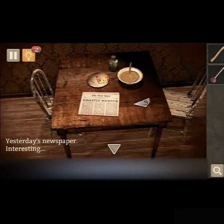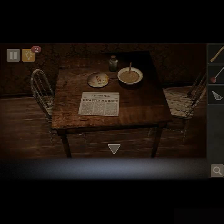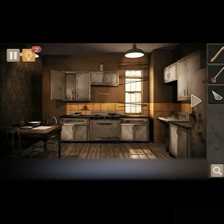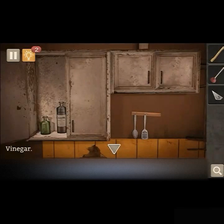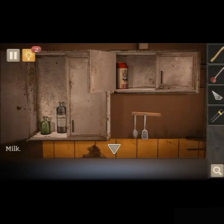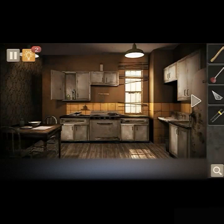Click on some stuff. Looking at the table — ghastly murder, yesterday's paper. Interesting — that doesn't sound good. There's a shard of glass. It's all rotten, I'm not going to eat that. A murky jar with something floating inside — I'm going to assume they're not going to eat that either. Look at the cabinets: vinegar, tomato paste, milk, and a flashlight! We'll probably be in some dark room at some point.